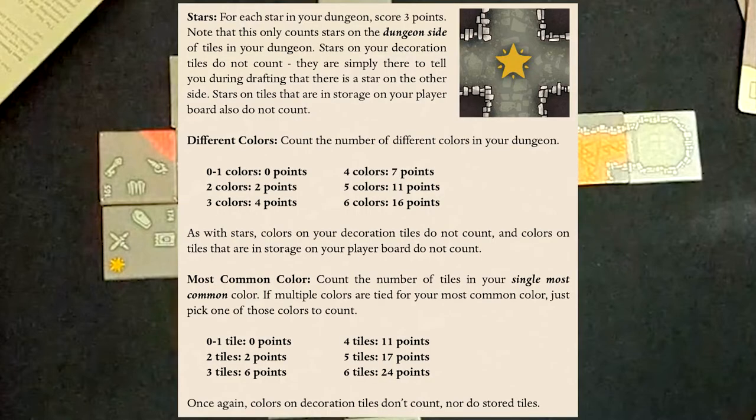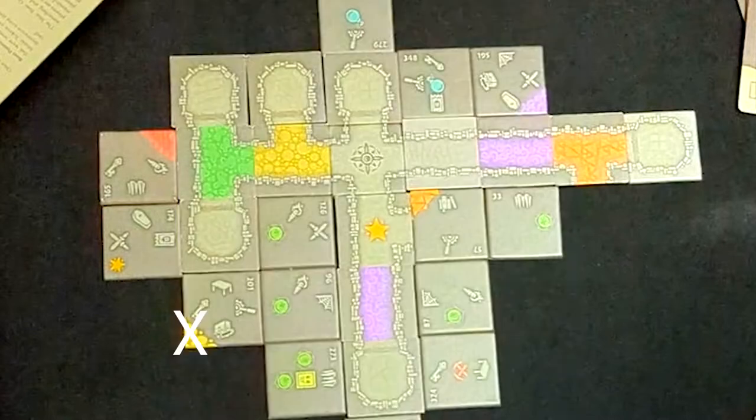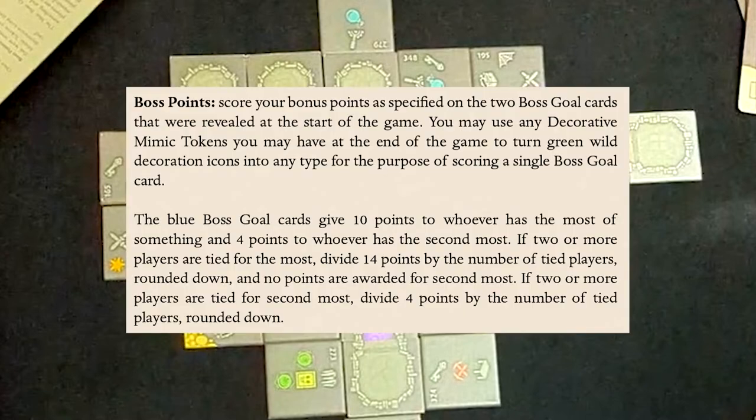You'll get points for different colors — specifically for the most common color — and again, only the colored tiles facing up will count at the end of the game. Each boss card will then give more points for certain goals, so make sure to read each of the flipped-up cards you get in each game.